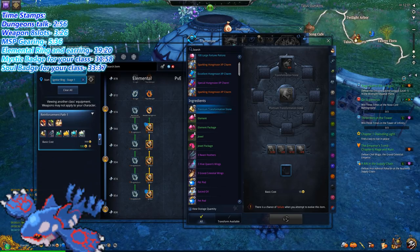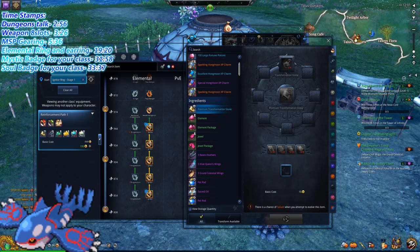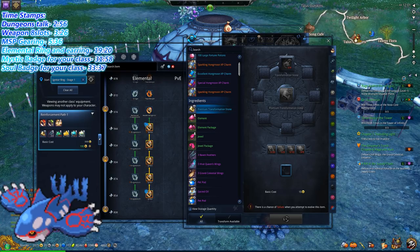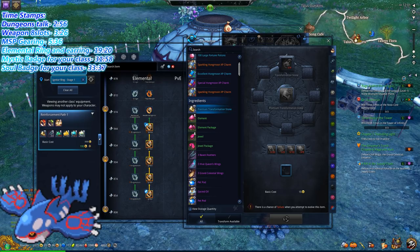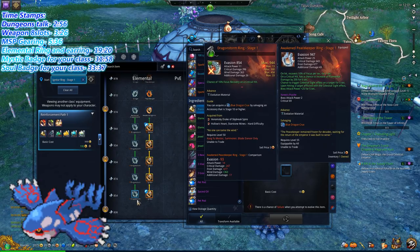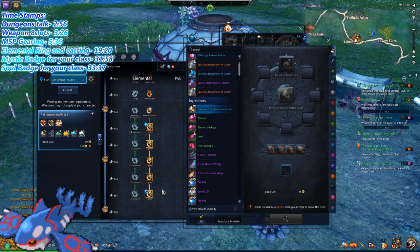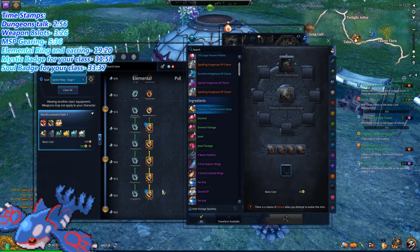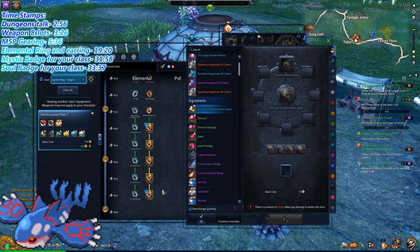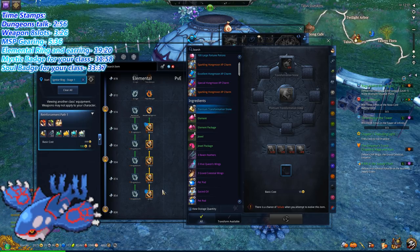If you were saving materials from just MSP and dungeons alone, you'll be able to get your weapon to Raven 3 and get your earring — at least one BT accessory to max. That's exactly how I did it. I'm playing on my Warden, which is the second class I leveled from level 1 all the way to this gear by myself, except in the beginning when some friends helped me skip a bit.